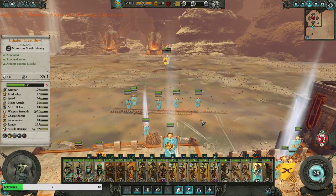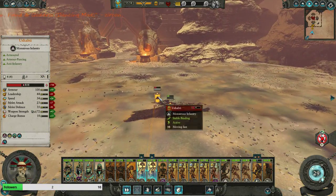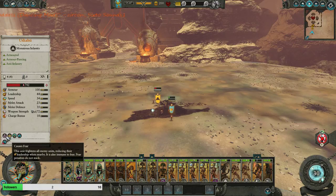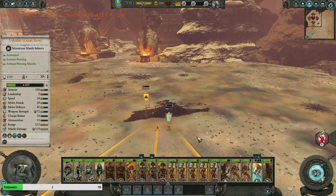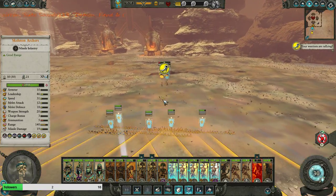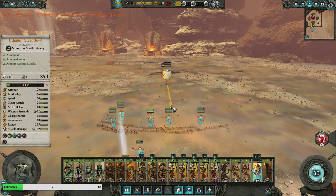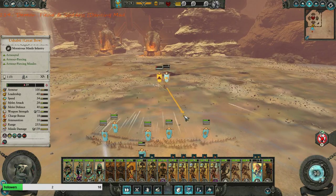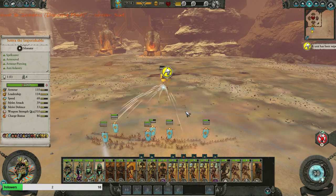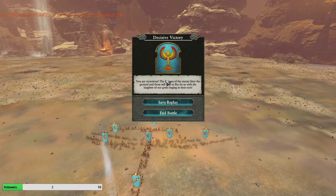Our Ushetabi fighter constructs - archers. I guess these guys would be good against Ushetabi. Do they count as large? They're constructs - I don't think there's anything that gets a bonus versus constructs. Get out of there! All right. Maybe they survived? Nope - unit wiped out.